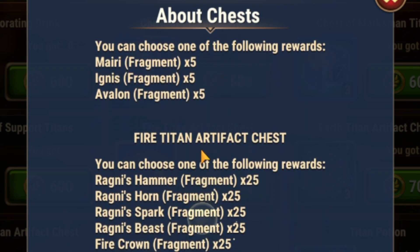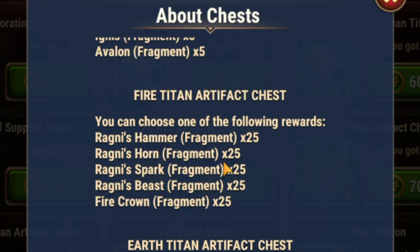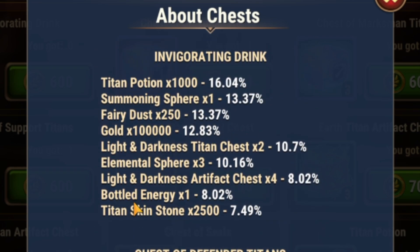Let's scroll down here a little bit and show off the Titan Artifact Chests as well. You choose one and you get 25 of those fragments, so this is pretty good too. I'm not a huge fan of the lack of some of the rewards that I like to see in here, but that's okay. I think all event chests should have Chaos Cores in them personally, but that's a quality of life suggestion I made elsewhere.